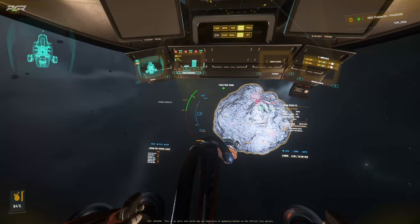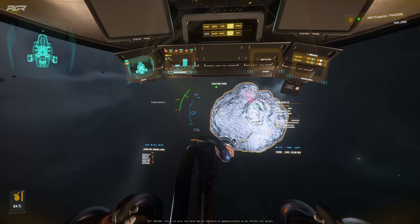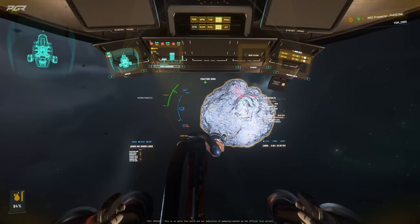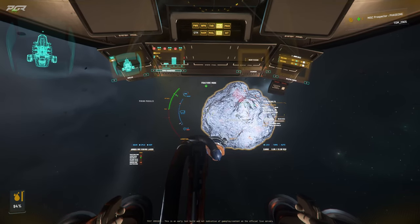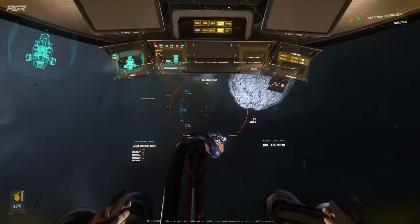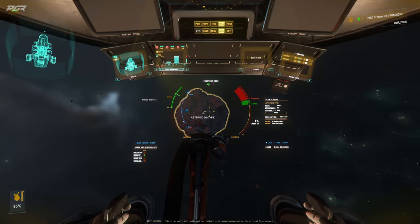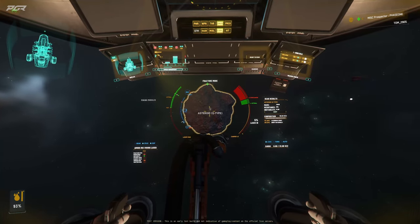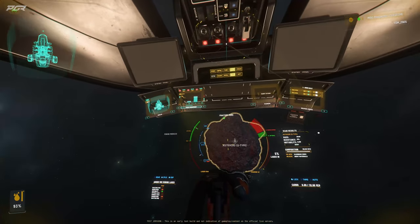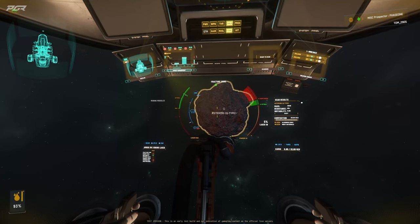I wanted to go through the MISC Prospector just to see the new UI and how clean things look. I think it's a great move in the right direction. I'm really happy with what CIG is doing with this — it's looking really good. Let me know your thoughts: do you think this is nice and clean, is it improved, is it better?